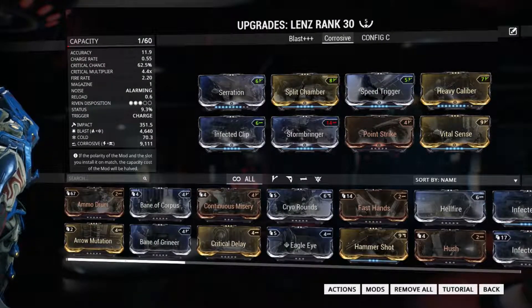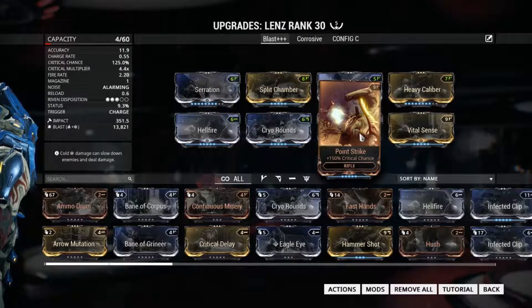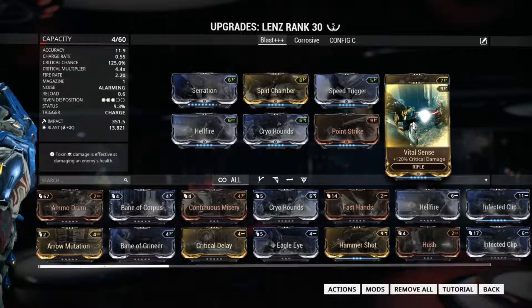Alternatively, you could use different combinations. Frost stacks in there, or you can use those two slots to add something like Stormbringer and Infected Clip for corrosive to get around armor a little easier. Although, obviously, don't forma a Vazarin slot if you go corrosive. Point Strike for critical chance, and Vital Strike for critical damage — because big bada boom.